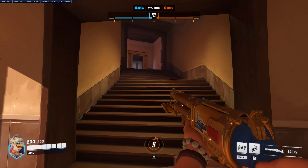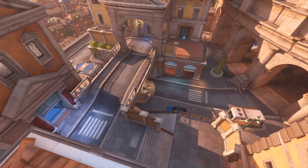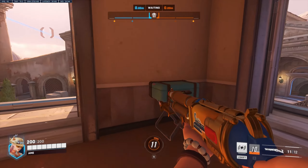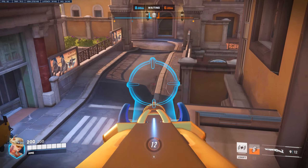Tip number two. This building and high ground is hands down the strongest place to hold in this map. From these two windows, you are covered to contest the pushbot and the whole route all the way up to the end of the map. Furthermore, this angle is very hard to flank as you need access from the top row.